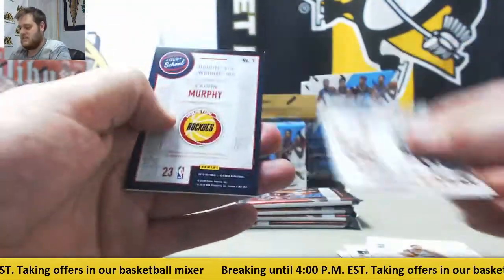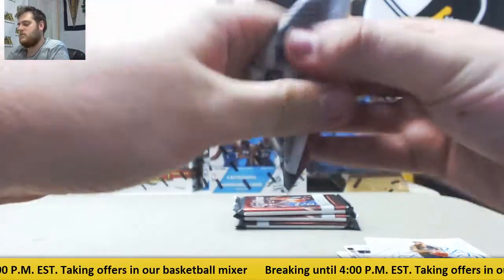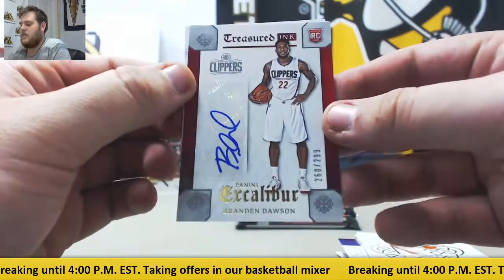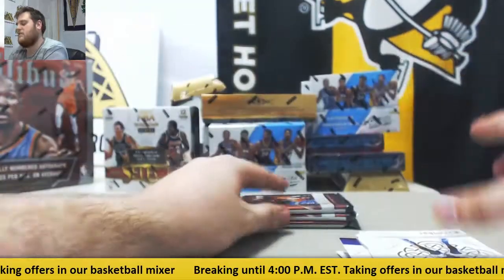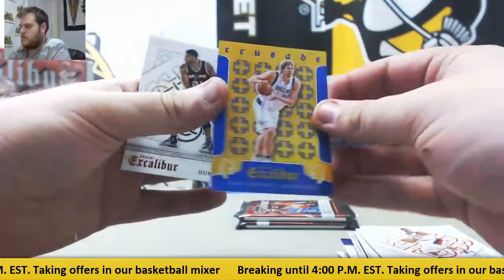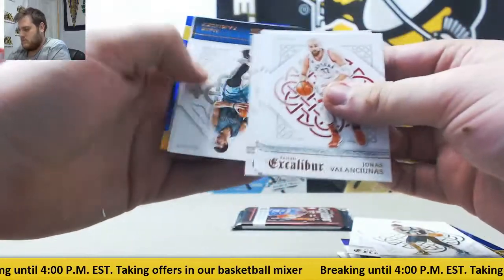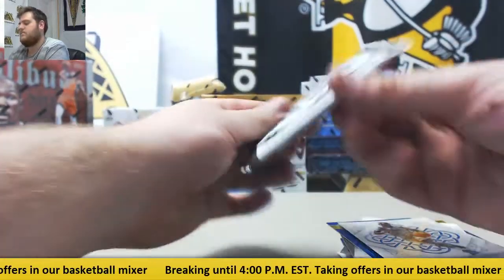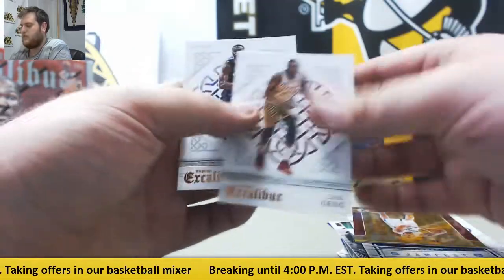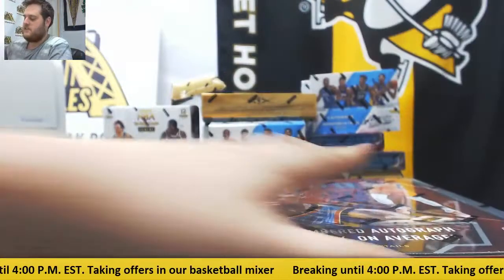Rookie Towns. For the Rockets, jersey swatch 10-32, Calvin Murphy. Harden, Deron Williams. Rookie D'Angelo Russell. Brendan Dawson auto out of 299 for the Clippers, 260 of 299. Dirk Nowitzki for the Mavs out of 199. Drummond. Batum for the Hornets out of 149. Kyrie for the Cavs. Last box of Excalibur — some nice hits, got a nice Kaboom insert in there as well.